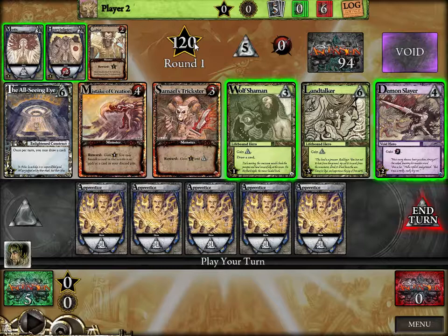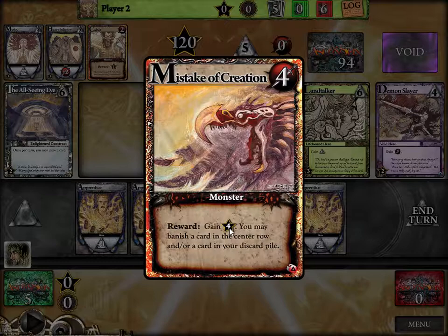The big difference here is that you're going for points — you'll see there's 120 points available and we both have zero — rather than an amount of health like you would in Magic or Star Realms. You're just trying to get points, which you earn by having cards in your deck and by attacking monsters. This card says 'gain four points' and you may banish a card in the center row or your discard pile — that's the reward for killing it, which takes four attack strength.